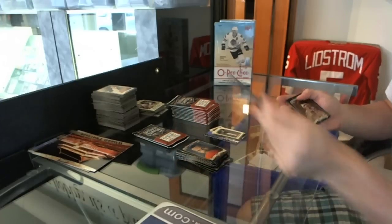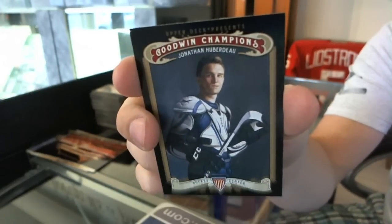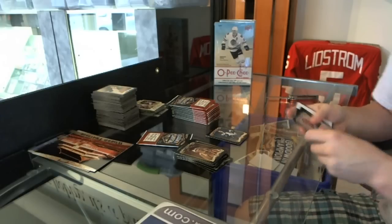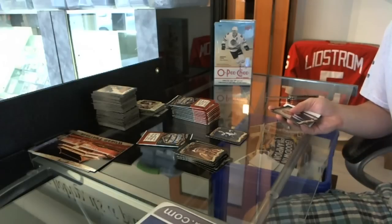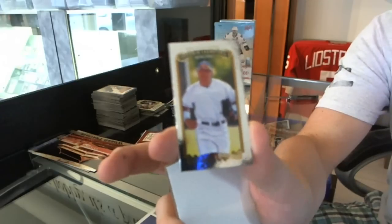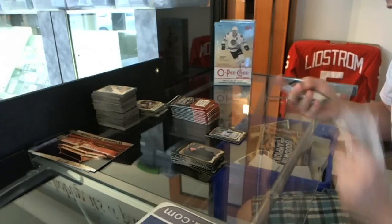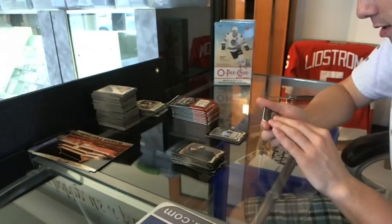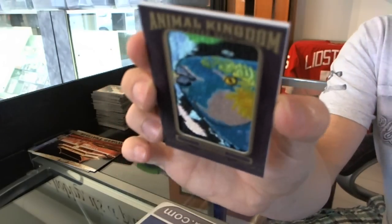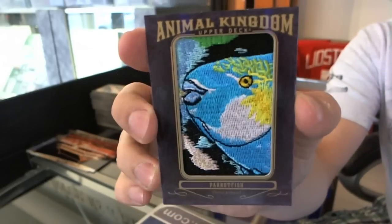Mini of Whitey Ford. I just noticed the one base card is Jonathan Huberto — very interesting. Just a heads up guys, I've literally had seven people come up trying to reach me as I'm busting this box. I'll clear out some PMs when I'm done breaking. Rainbow of Michael Choice. Looks like we got one of the manufacturer patches — Animal Kingdom — the Parrotfish. Endangered Species status: LC, Least Concerned. The Parrotfish.